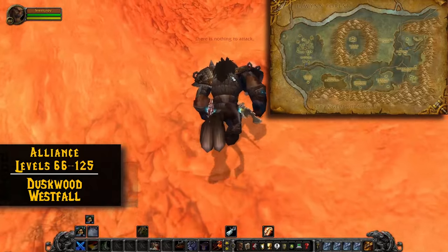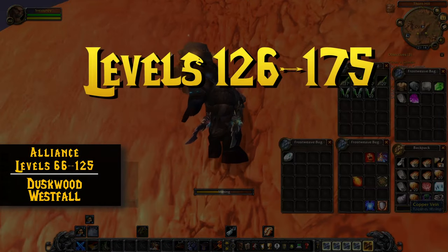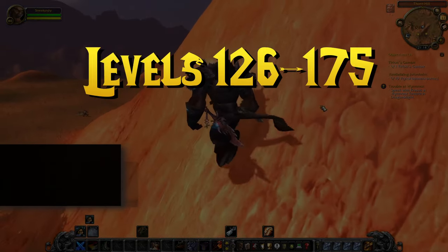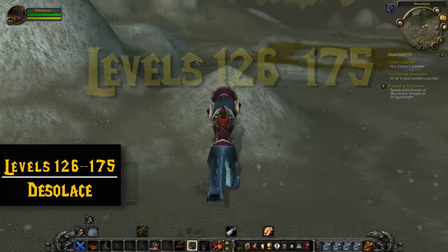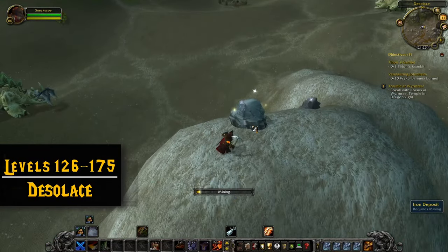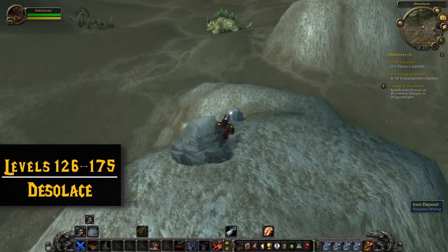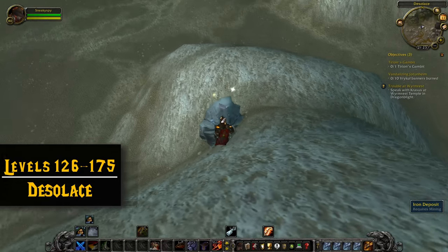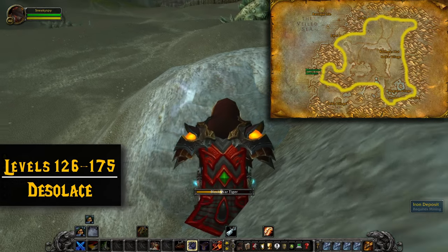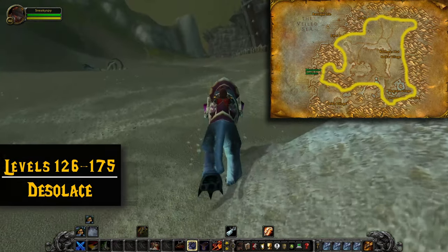That covers levels 66 to 125. Now we're going to talk about 126 to 175, where we're going to be mining Iron and Gold. As you start going through these levels, make sure you talk to your mining trainer — you don't want to miss out on levels because you accidentally forgot to raise your cap. With Iron and Gold, you have a few good options, but you really want to mount before tackling these levels. The ore is starting to get a little more spread out and the zones are a little bigger, so this can be super slow on foot.